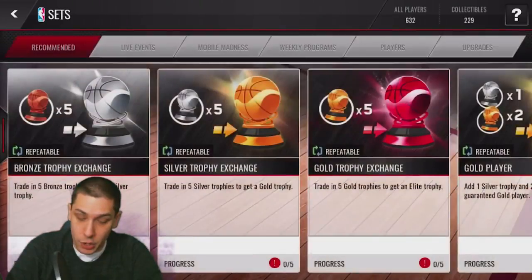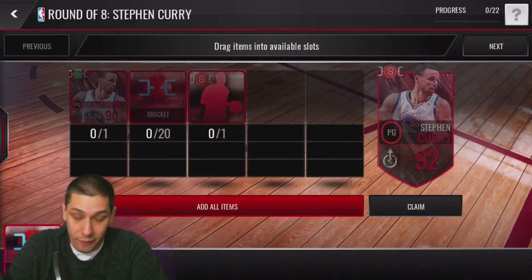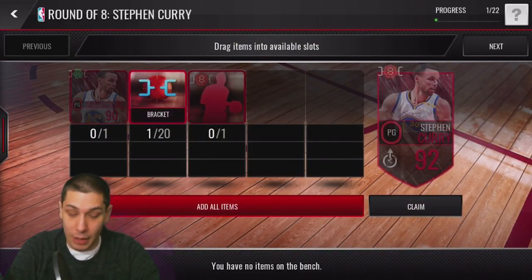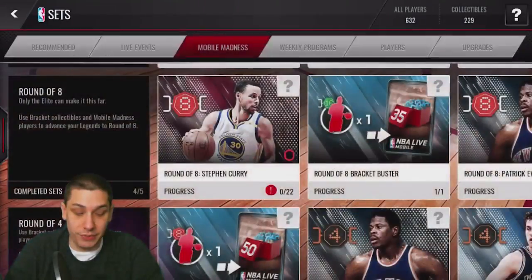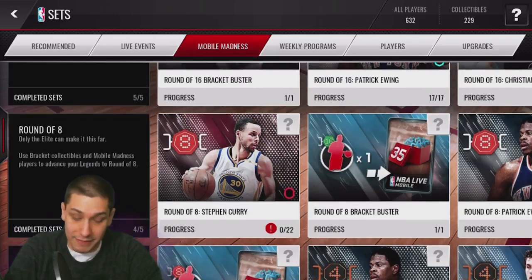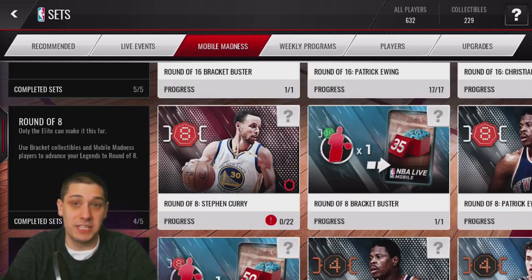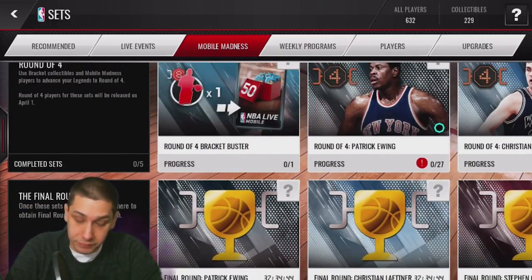I'm going to show you guys where I'm currently at with the Mobile Madness sets. Unfortunately I'm pretty far away from completing the Curry — I don't have anything for him right now. I've got one bracket, one out of 20. I can obviously go purchase a round of 8 elite player if I need to or do upgrades. But I'm pretty far away from completing this thing because of the lack of brackets. Even if I went out there and bought the 10, I'm still 9 away from completing the 92 Curry. So that's very frustrating. Obviously we still have the Final Four coming up, so I've got to decide what I'm going to do with my brackets — do I want to put them in and complete this Curry, or save them to hopefully complete at least one of the players for the round of 4? And I don't know if they're going to do a championship round — we haven't found that out yet.